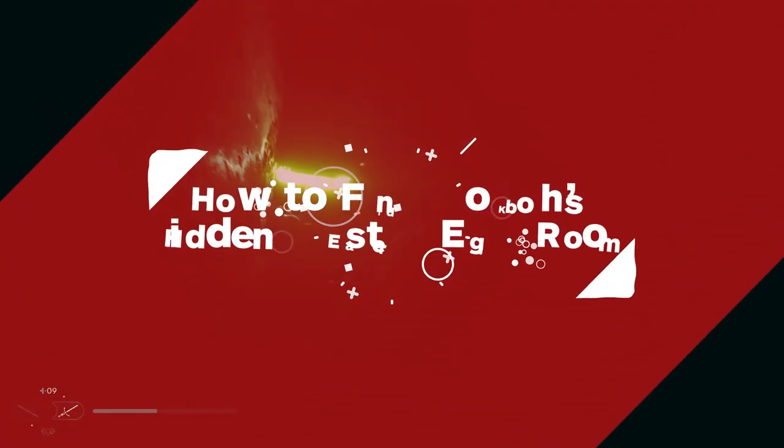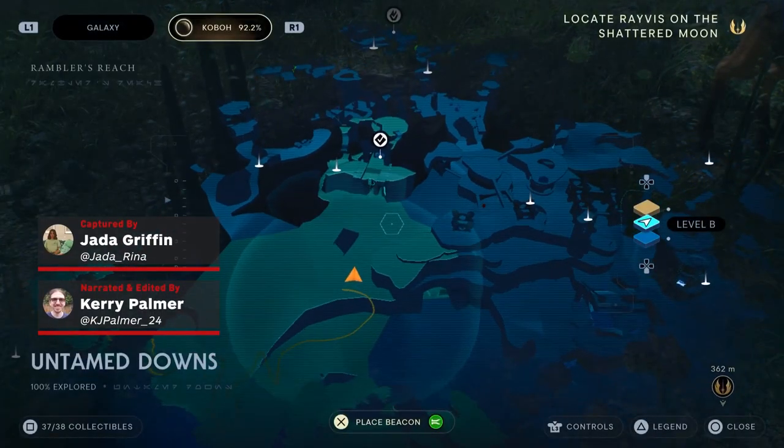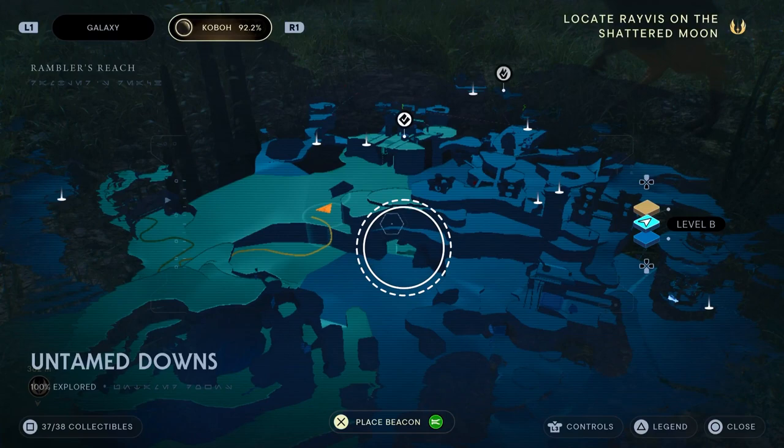Hey everyone, this is a quick Jedi Survivor guide here to help you find a hidden easter egg room on Koboh. Head towards this cave on the edge between the Untamed Downs and Harvest Ridge, which is the area between the Gate to the Forest Array and Fort Carlin.